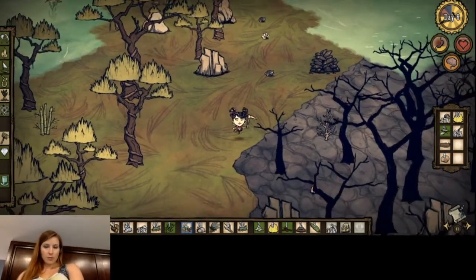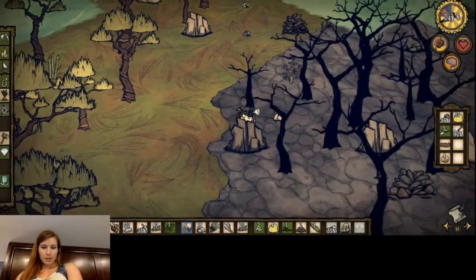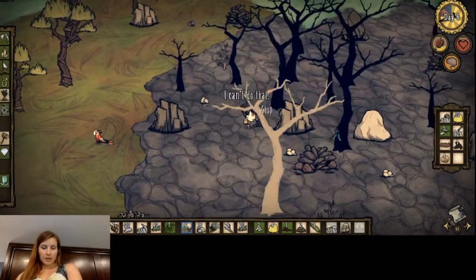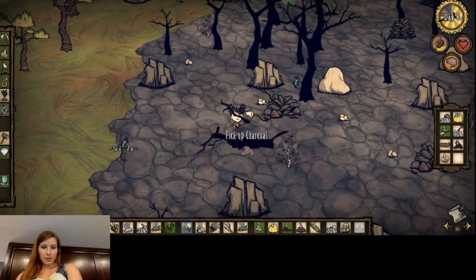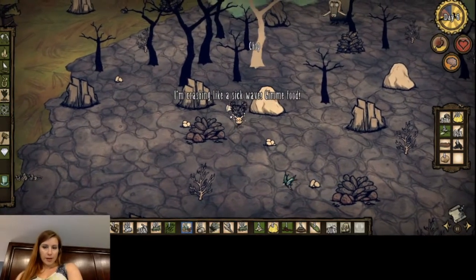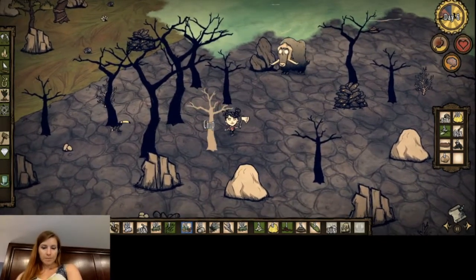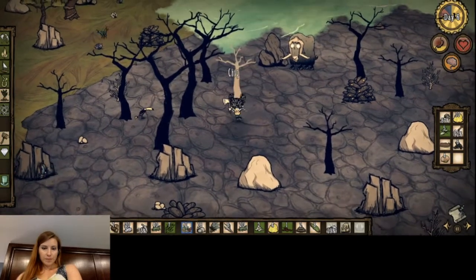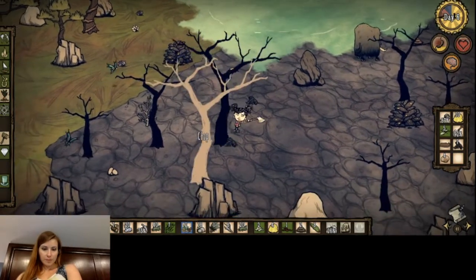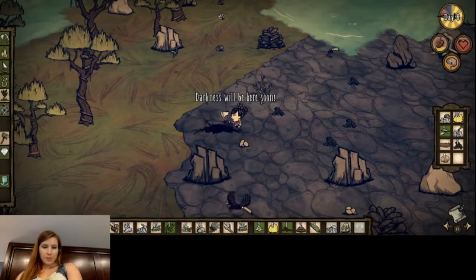Charcoal! Sweet, let's get that so we can start making some crockpots. Although it is a little ominous to come upon a burnt down forest in the middle of rocks — like how are they even planted there? I guess the idea is like a volcano happened. It's pretty sweet though.